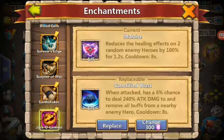One tag at a 6% chance to deal 240, reduces the healing effects on enemies. Malaise is by far better than Sanctified Blast, because you're not worried about Pumpkin Duke's attack or damage — you're worried about his survivability, his HP. Whenever you get healing it reduces healing effects on two random enemy heroes by 100%.